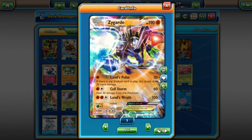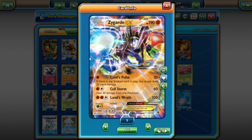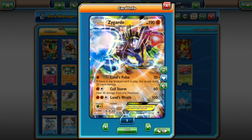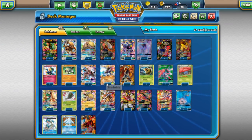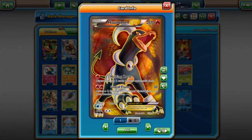Zygarde is still doing okay — it's not winning tournaments, but people still like using fighting-type decks because hitting weakness on things like Dark Ray is too good to pass up. Zygarde Carbink Regirock is the best Zygarde deck right now. It's a decent rogue deck to bring to a tournament — the only downfall is its weakness to Grass.